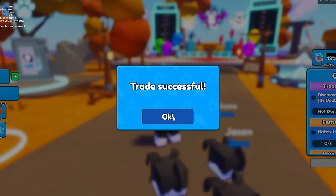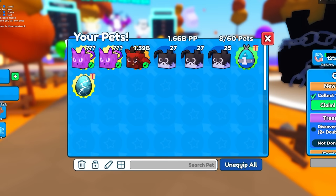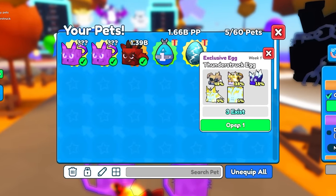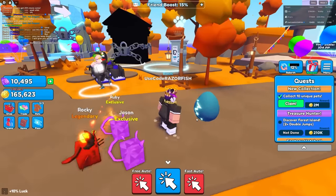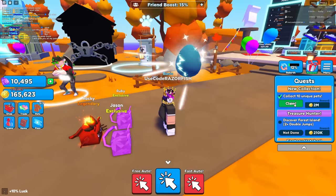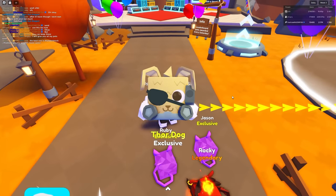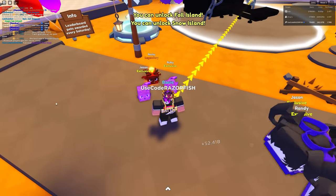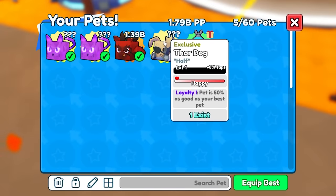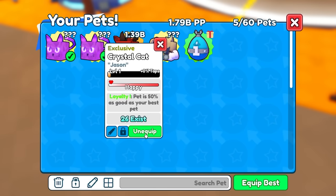These are really rare eggs - I'll take them for free! The trade processed, I got all this stuff. Three of these exist - should I even open it? I'm gonna open it. The egg opening system is so cool. I got a Thor dog - and this is one exist, the rarest pet in the game! Pet is 50% as good as your best pet - one exists, that's actually really cool. I'm gonna equip this one because he's a lot cooler.